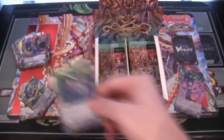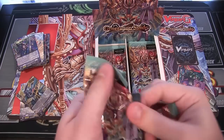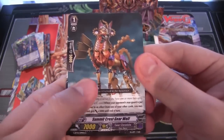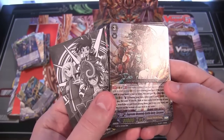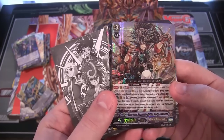Steam Breath Dragon — another Gear Chronicle. And wow — triple rare! That is a crazy looking card. A Supreme Heavenly Battle Deity Susano, and that is Oracle Think Tank.